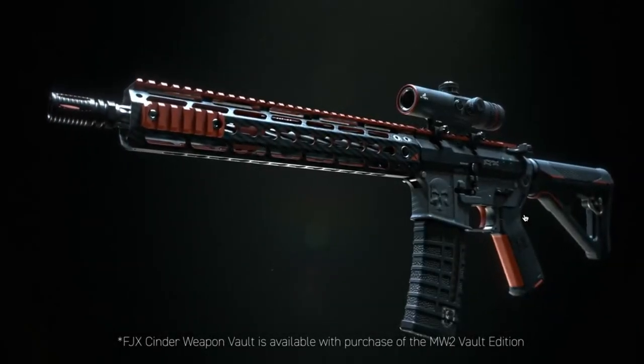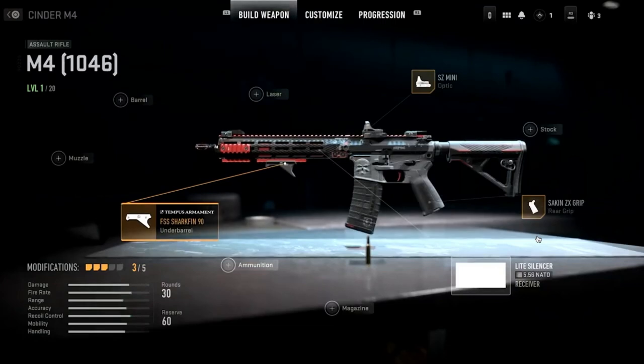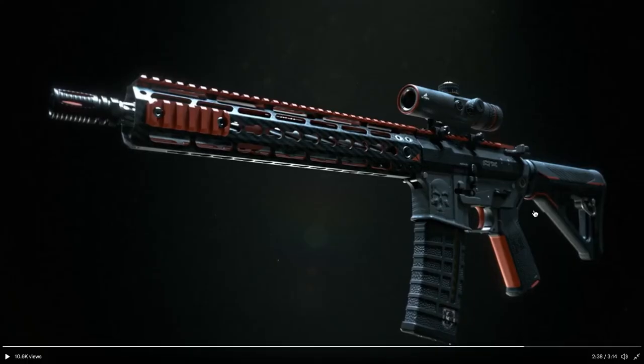They're introducing the Vault system. At its core, the Vault system unlocks every attachment and allows you to equip any attachment onto your M4 platform that shares the same aesthetic. It's convenient, but I'll admit it's a little pay-to-win — you pay money for a weapon vault and unlock every attachment instead of grinding for it. It's not as bad as the supply drop era, but it is an improvement over regular blueprints.